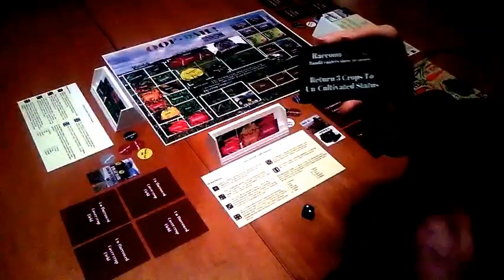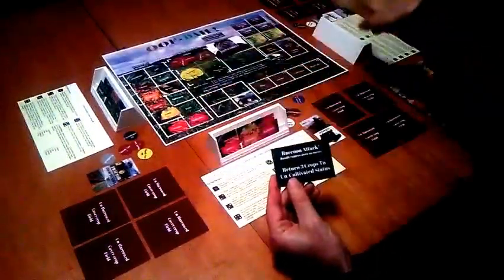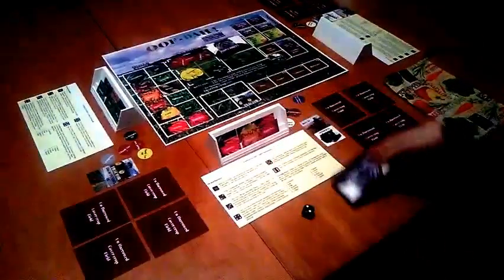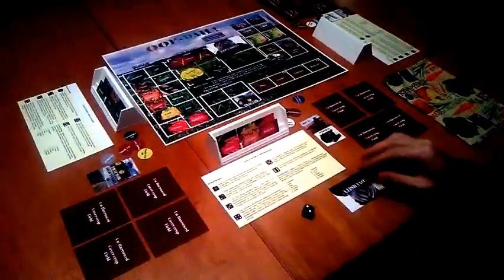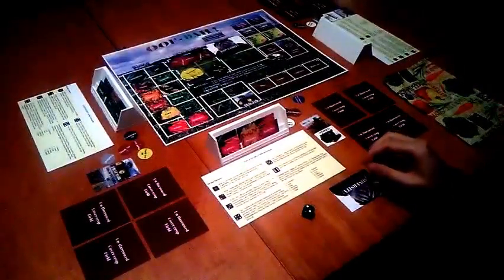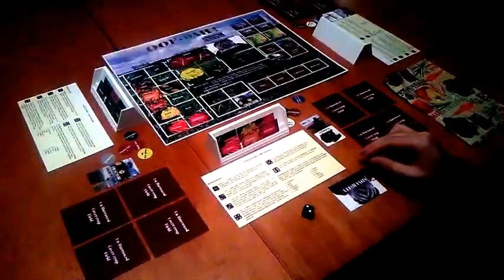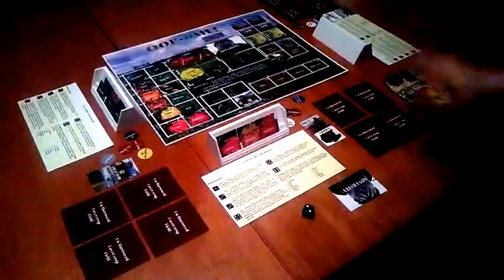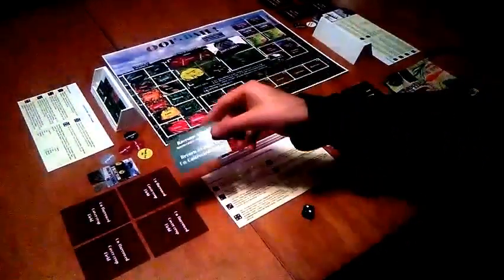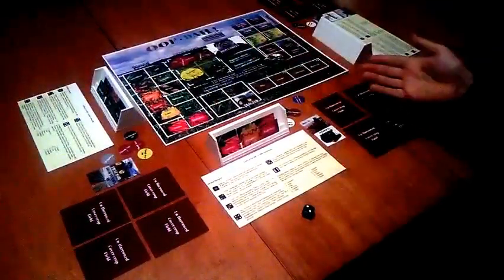So, I'm going to go ahead and take this card. Instead of playing it immediately, which I could do on an unfortunate opponent, I'm going to go ahead and take it and keep it face down on my side, saving it for later use. You can play the adversity card immediately, or you can wait for another turn. If I played it on this turn immediately, I would return it to the draw pile, and then that's it.